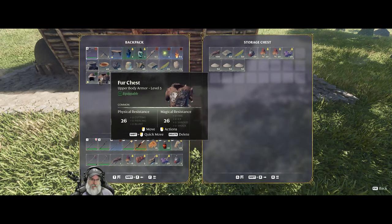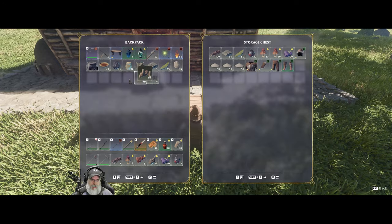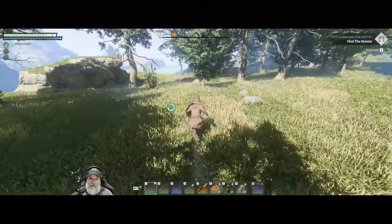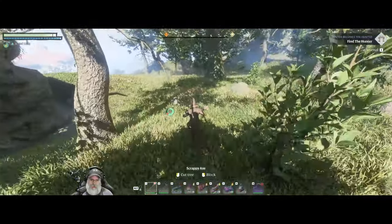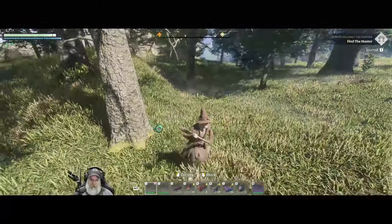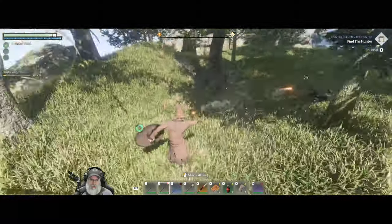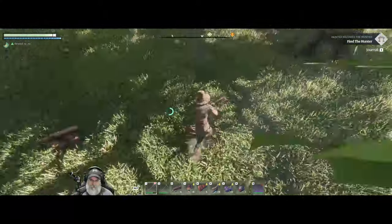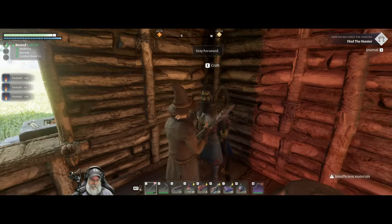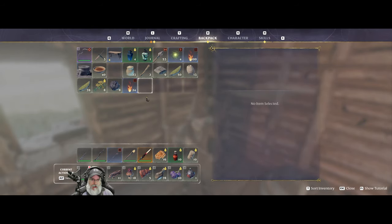I'm not going to get rid of the fur armor just yet. Even one more resin lets us make two more fireball spells. They do drop from normal trees, just not frequently. There we go — that gives us a total of 124 fireballs, which is great.